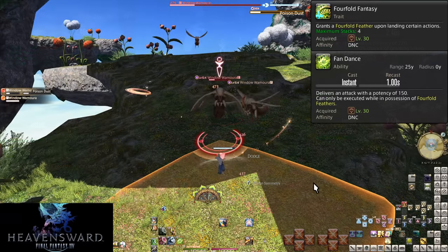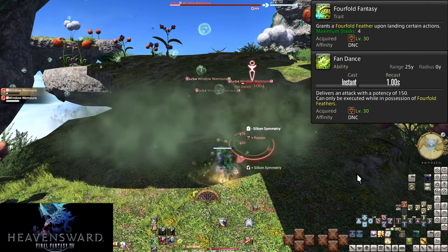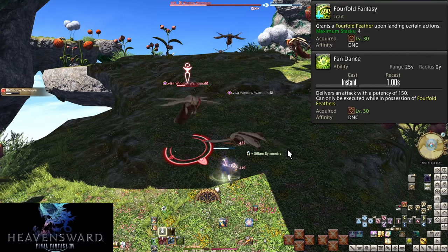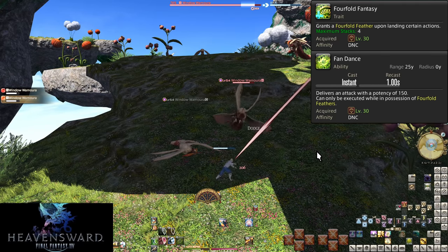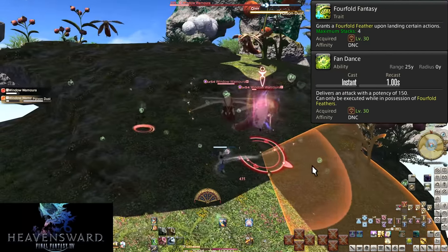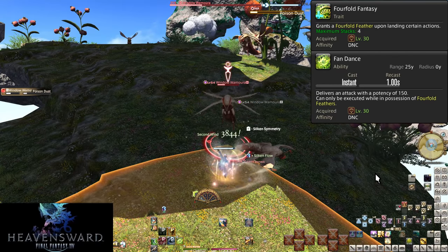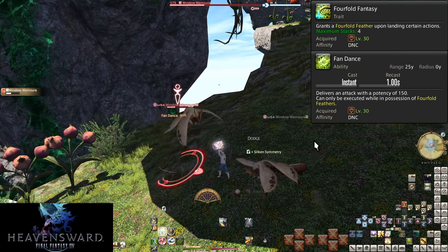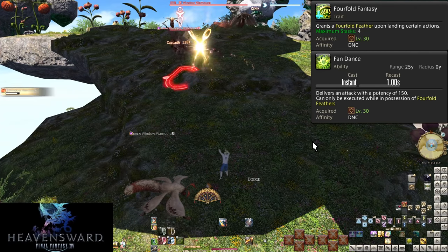At level 30, Fourfold Mastery and Fan Dance introduce our first gauge: Fourfold Feathers. Any time Reverse Cascade or Fountainfall gives a feather, it goes here. With an instant one-second cooldown, Fan Dance costs a single Fourfold Feather to do a 150 potency hit to a target. This is why you want to use your silken procs as much as you can — a 50% chance for an extra 150 potency every single time. You can store up to four feathers for burst phases, but otherwise this is just a bit of extra damage to weave in.